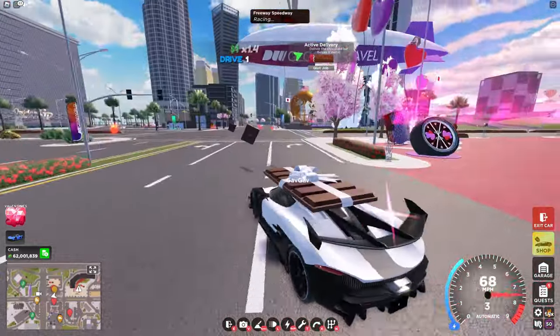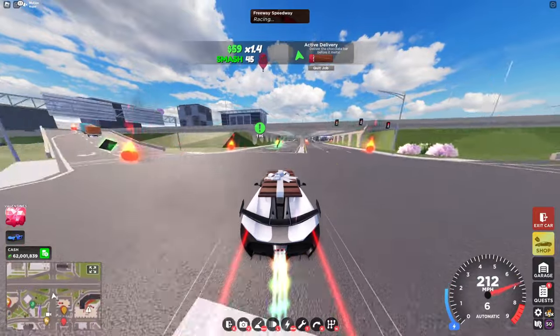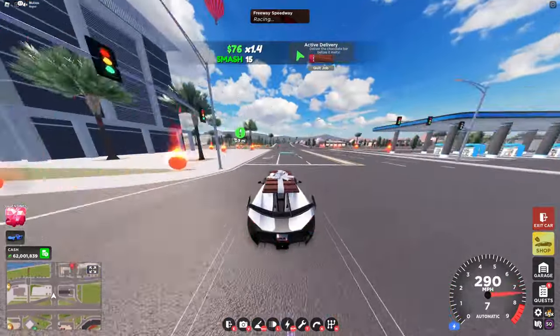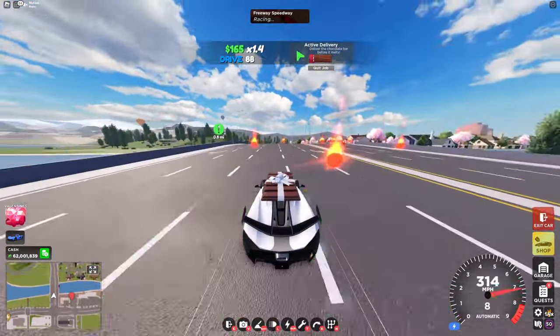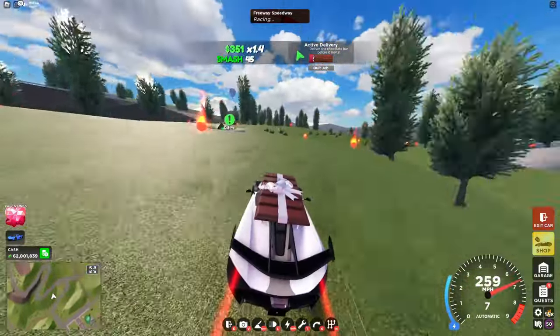For all deliveries, you'll just want to go straight right, and then since this is Mountain Town, go for another right — you can see where it's at — and just drive this way. When you first start, you'll have a five-second grace period where your chocolate won't melt. Once you're here, you're going to want to go up the mountain.